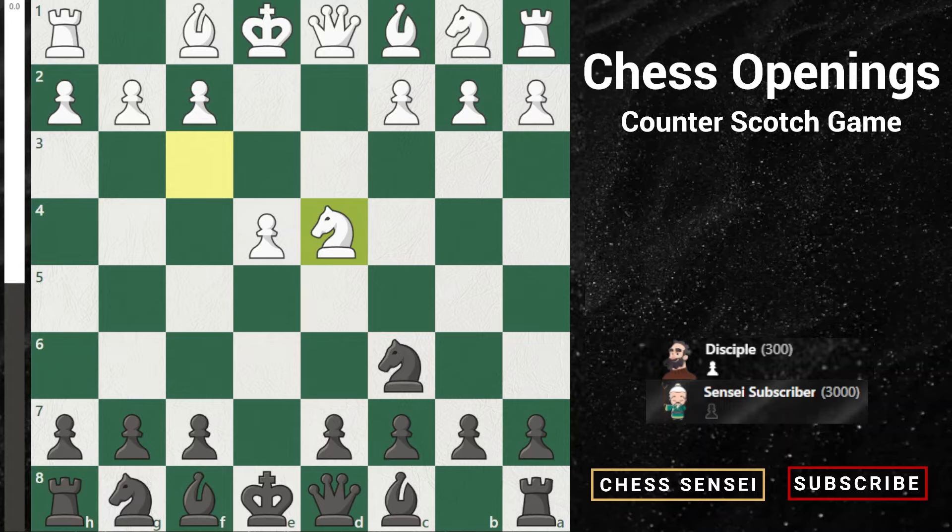This is why the Scotch Game has such a good reputation — most people trade the knights and give themselves a terrible position. Instead, I'm going to give you a much stronger and trickier move: bishop c5. There are two main moves that white may try, taking up about 80% of all games played from this position. I'm going to start with the more popular of the two: knight takes c6.